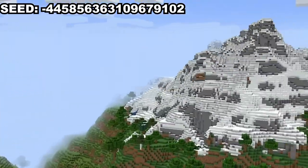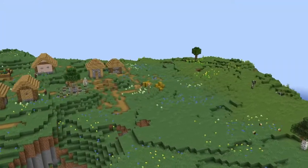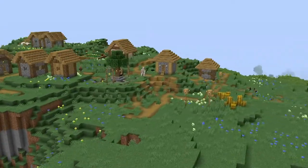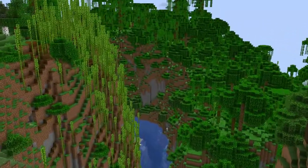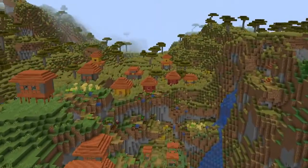This first seed spawns you on the edge of a snow slopes biome next to these giant mountains. Going west through the plains biome, you will run into a meadow village next to a beautiful lake. In the east, you will run into steep cliffs leading to a river. At the end of this river, you will find yet another village on the edge of a cliff.